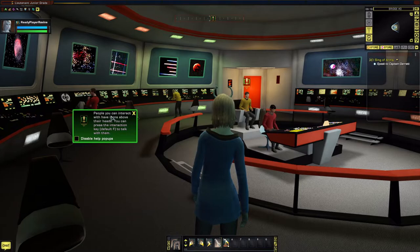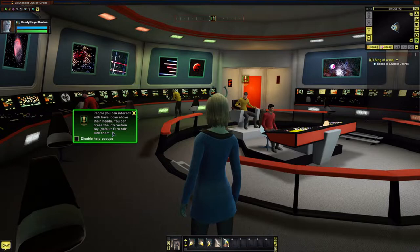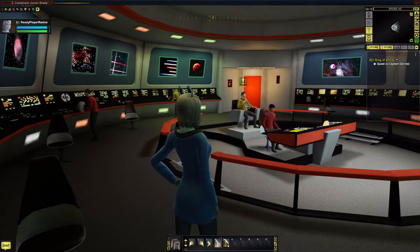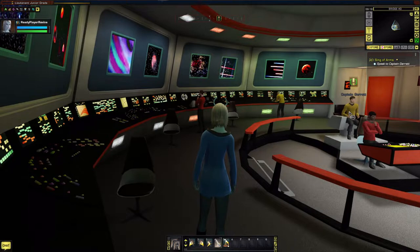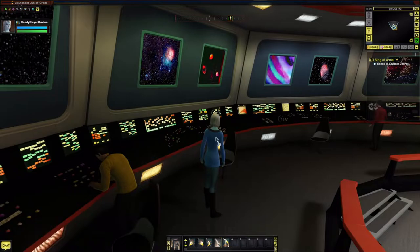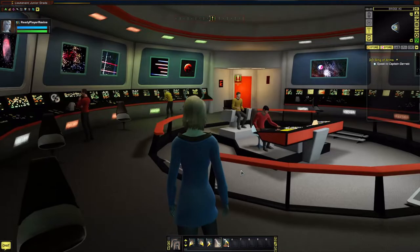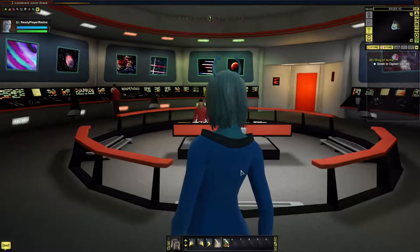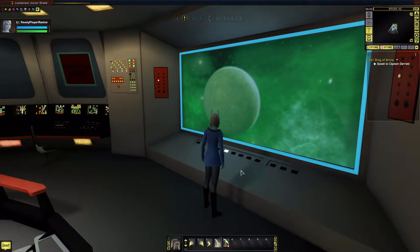People you can interact with have icons above their head. You can press the interaction key - default F, though you can change it in the options. These characters have an icon above their head, and if you hover with your mouse you'll see a speech bubble pop up telling you that you can talk to them, along with their name. This is Captain Garrick, and here's an Ensign Engineering Officer and an Ensign Security Officer. We're on a bridge that looks remarkably like the bridge of the Enterprise.